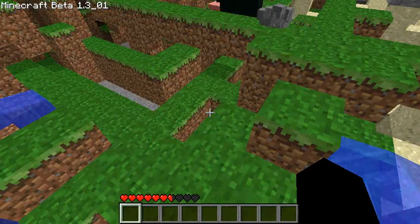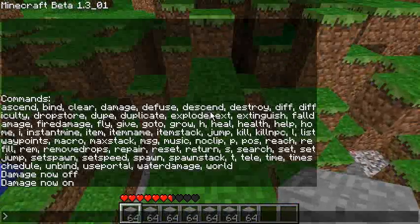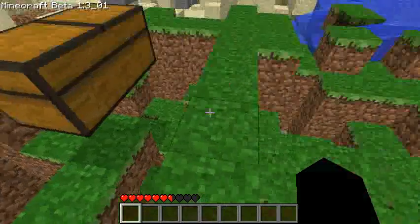Next command is 'drop store'. Drop store stores your entire inventory in a nearby chest. So if you just type 'drop store', your whole inventory goes into a chest nearby.